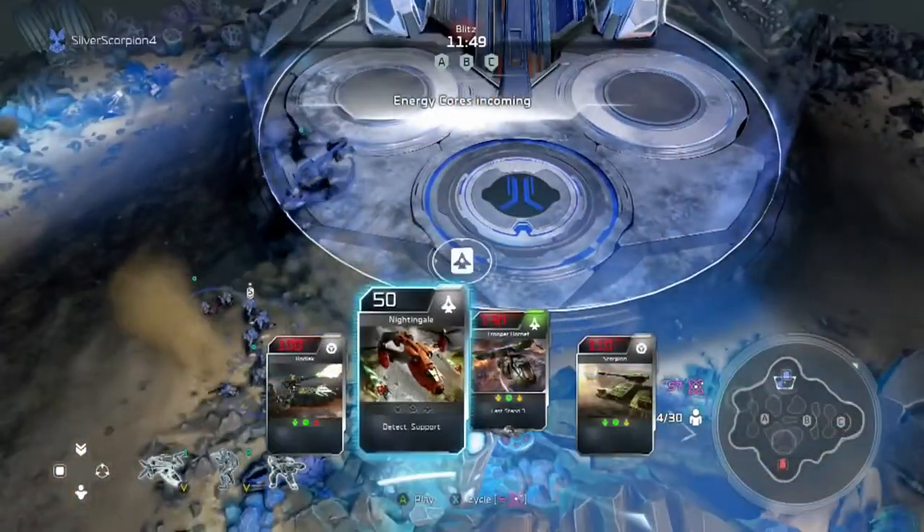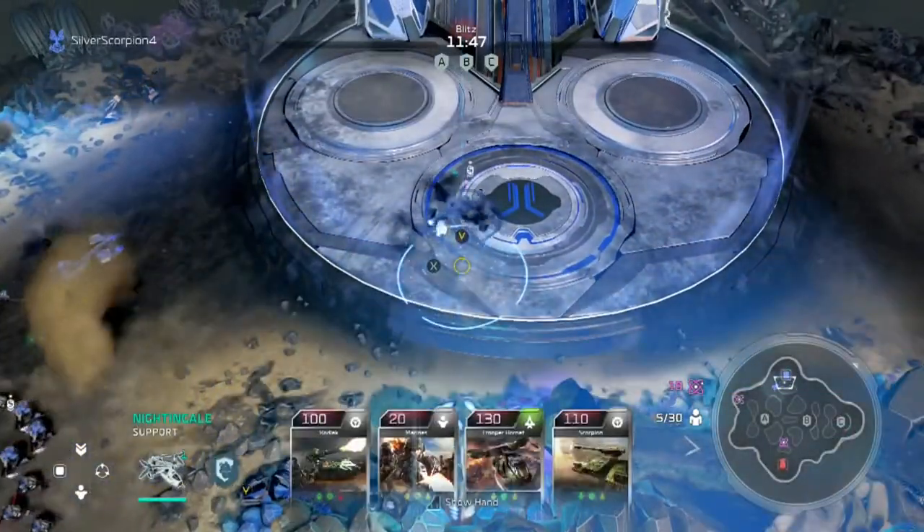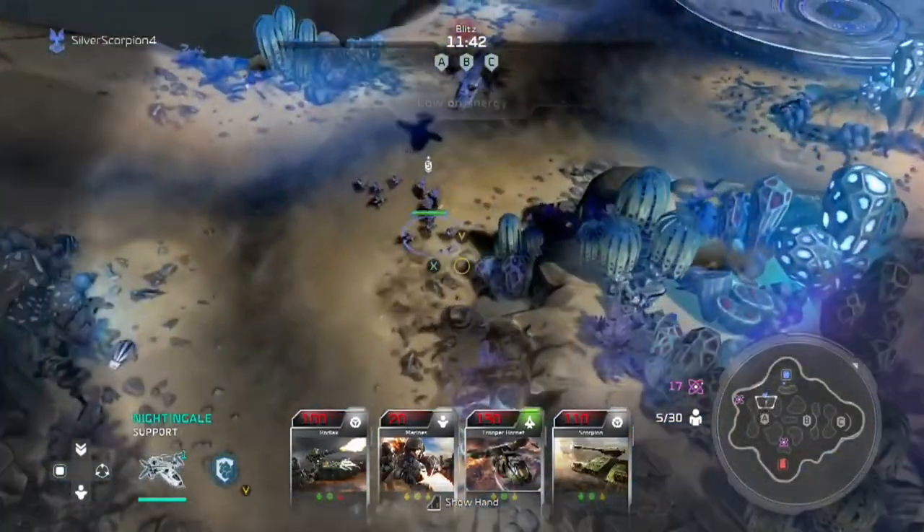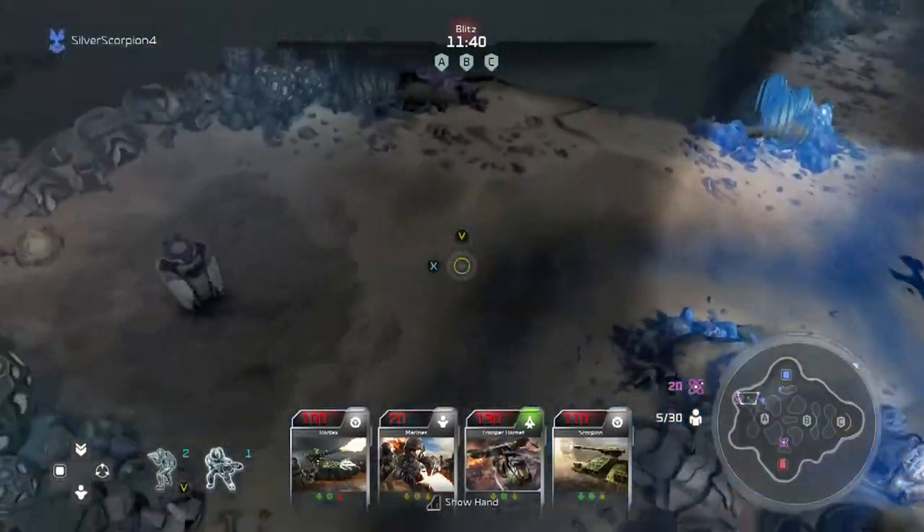As for Stack the Chips — gather 150 energy crates over any number of Blitz matches — this is cumulative over all Blitz matches you ever play. You don't have to do this all in one game; that would be ridiculous.